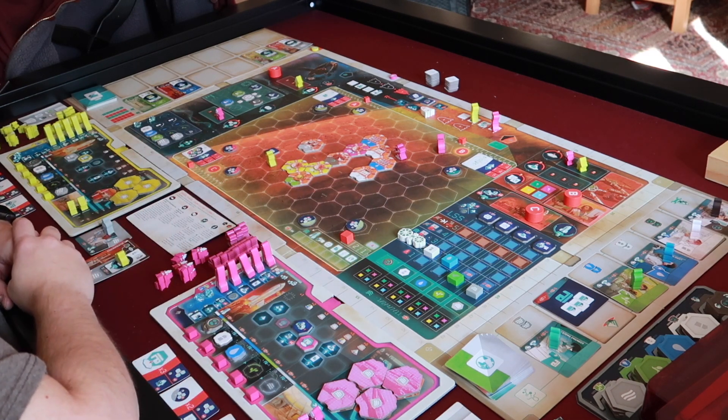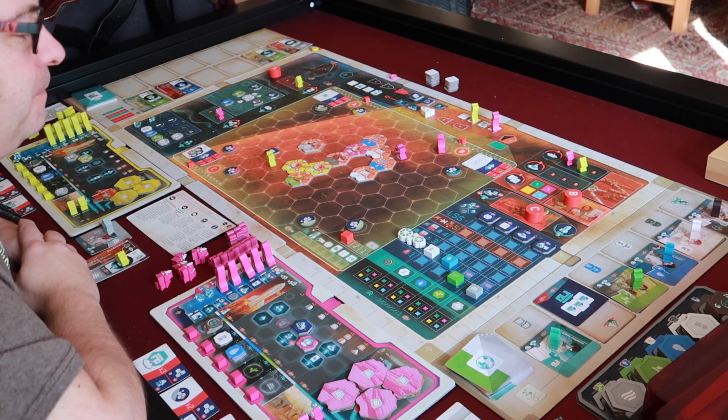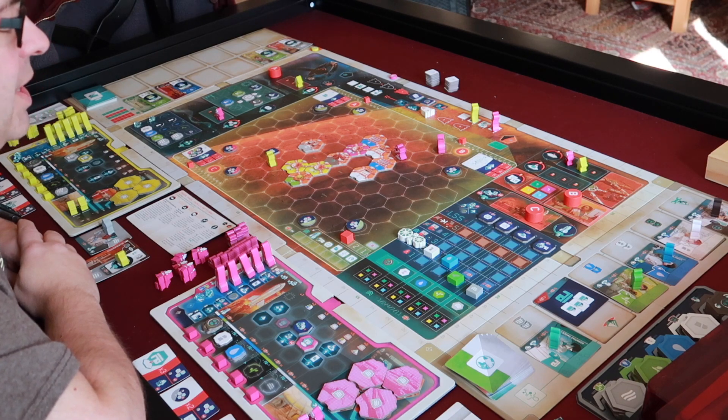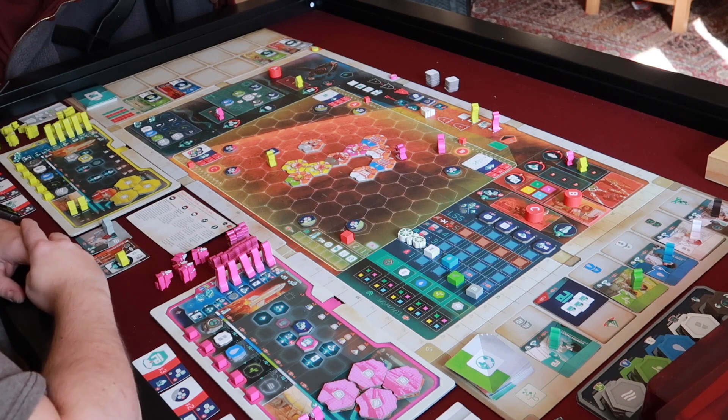We haven't moved up the LSS yet. But building an oxygen generator and some plants would move that right up to level three, where things start changing — the ship doesn't move back and forth so much. So let's head back into the office and talk about it.